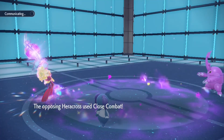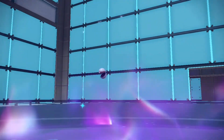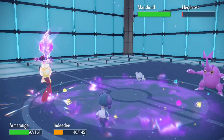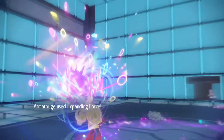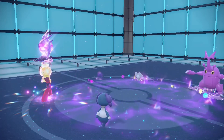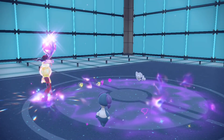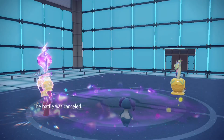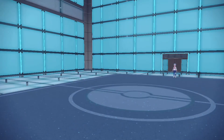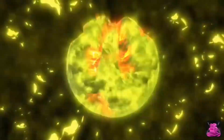Expanding Force connects — but Heracross has a Focus Sash, that's a problem. Close Combat hits Indeedy. Here comes Moushold — Helping Hand, come on, delete it quickly. Hot mom told me they love hyper offensive teams. Let's go! Hydrapple comes out — nothing. GG to my opponent.